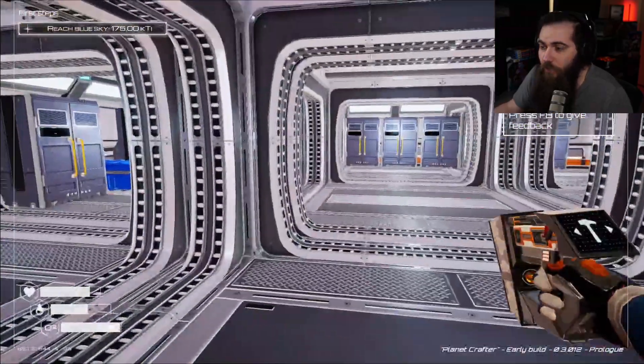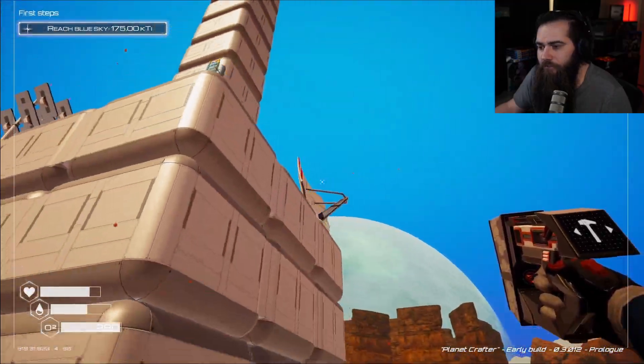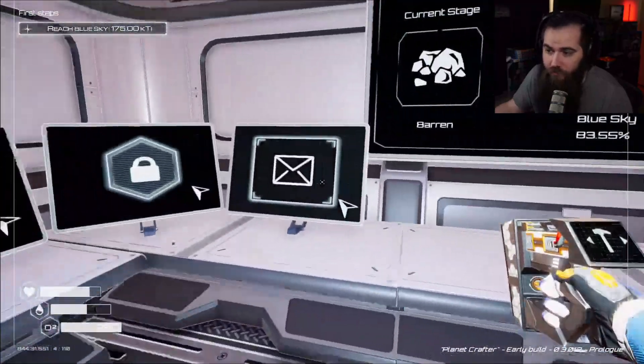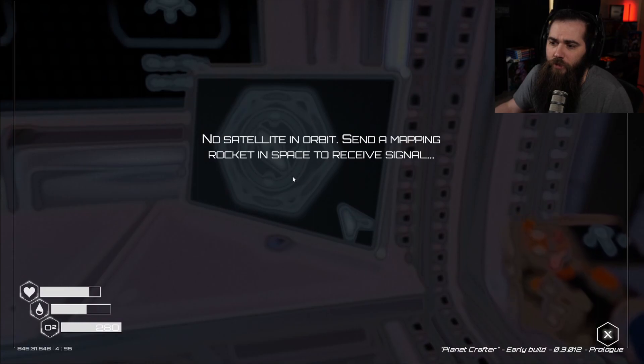We have communication. We have the tower right there. And I have not read these messages yet — we are receiving messages. Also, no satellite in orbit. So we're gonna be able to send satellites into orbit of this planet to have mapping of it.